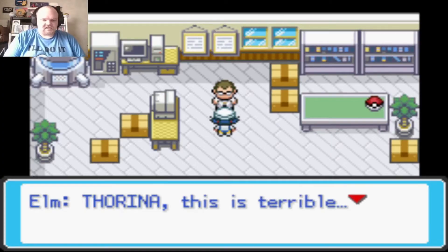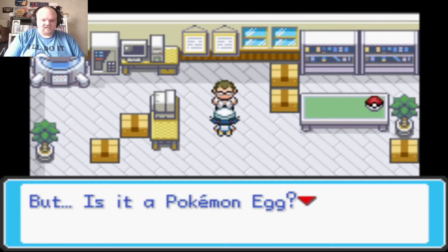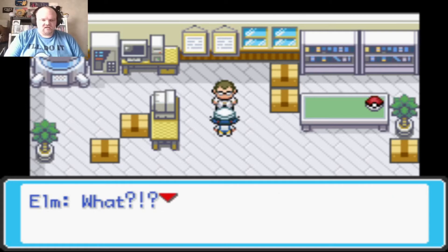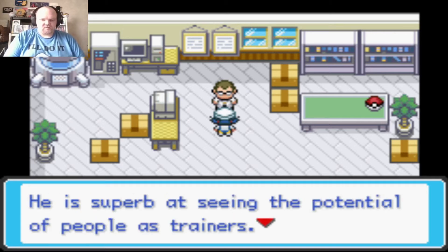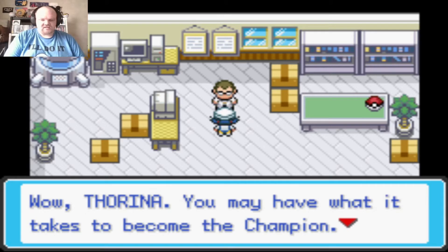Professor Elm says this is terrible. He examines the mystery egg from Mr. Pokemon — is it a Pokemon egg? If so, it's a great discovery. Professor Oak gave me a Pokedex! Elm says Professor Oak is superb at seeing the potential of trainers and I may have what it takes to become the champion.